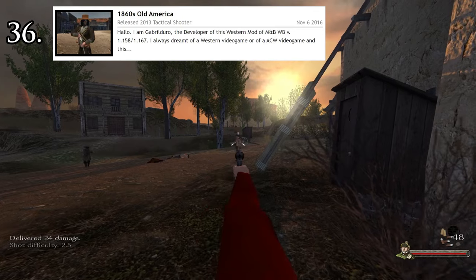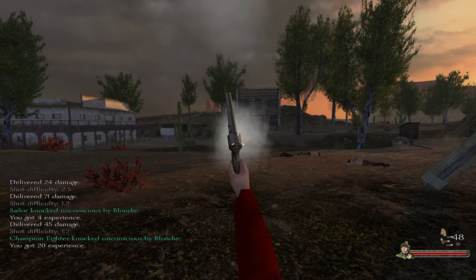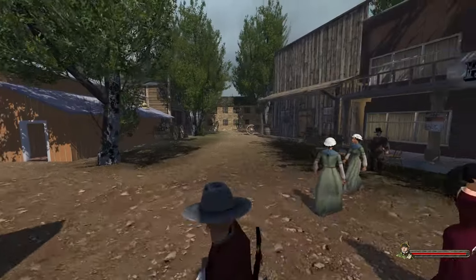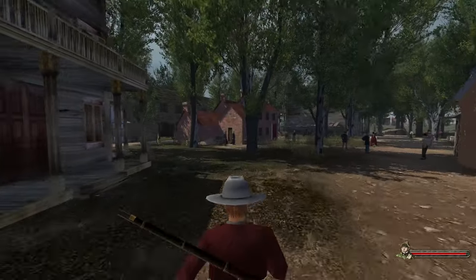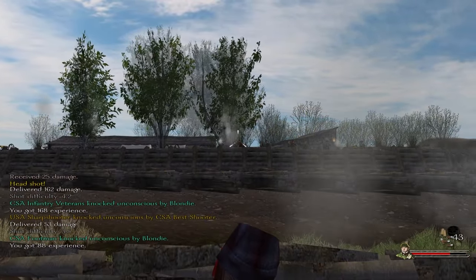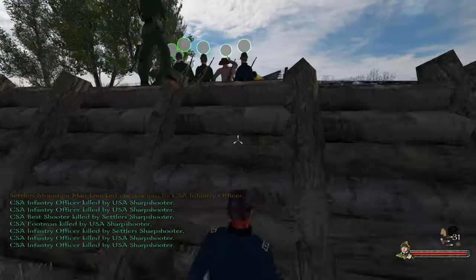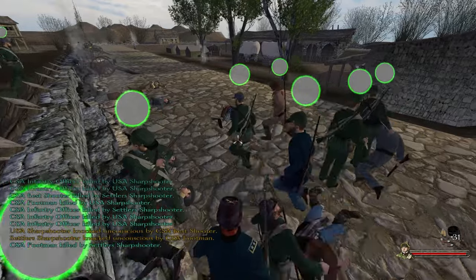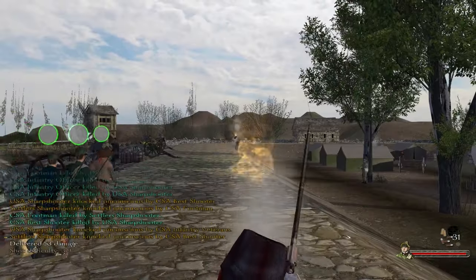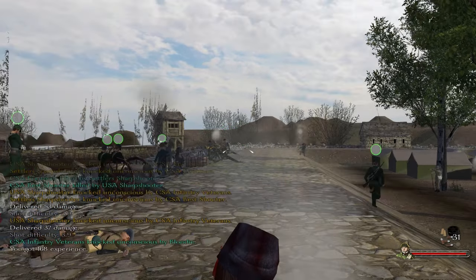Number 36: 1860s America. Similarly to L'Aigle, this is a gun mod, though inaccurate muskets have been replaced with more reliable revolvers and rifles. 1860s America is pretty ambitious with the scenery and items to back it up, and battles are also better balanced thanks to those guns. But beyond that, there are no new quests, kingdom management and siege mechanics are largely the same as native, so once the fun of being a cowboy runs out, so does the fun of playing this mod. It's still good for a solid 10 hours, though.